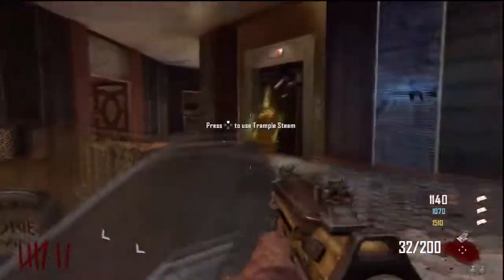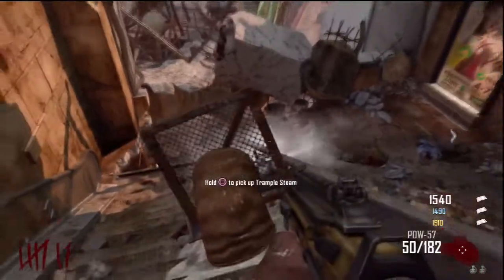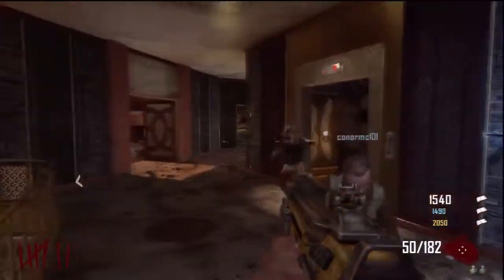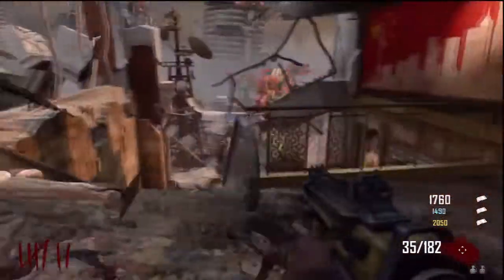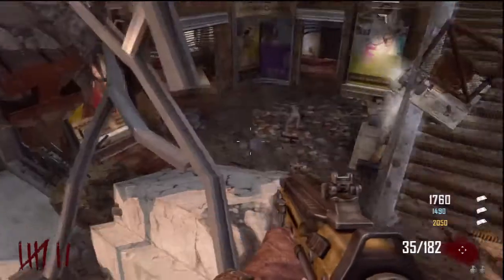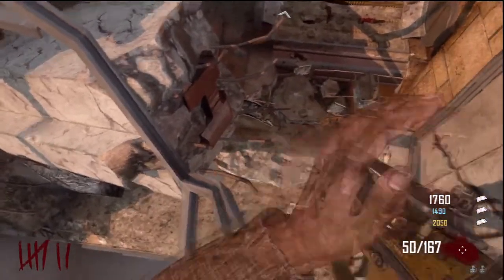I'd recommend a sliquifier actually, but I'll explain it quick. What you want to do is place a trample steam near the top of the stairs, because it actually elevates itself down halfway when you place it at the top. It should be on an angle like this. Then all you have to do is run into it and it should ping you into an invisible wall and knock you down onto this little metal rod here.